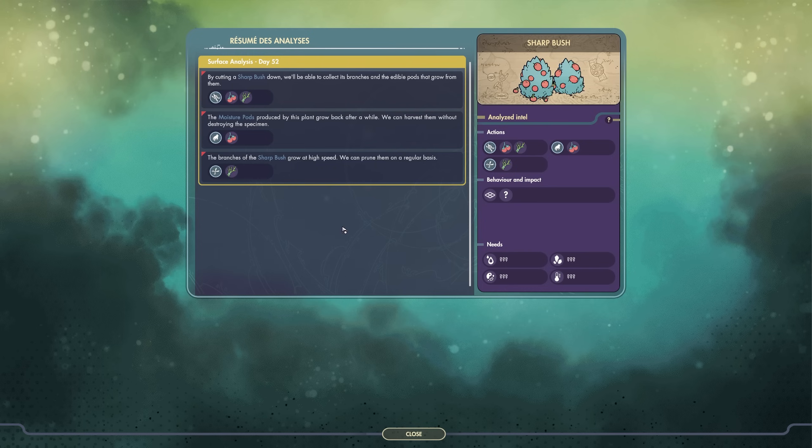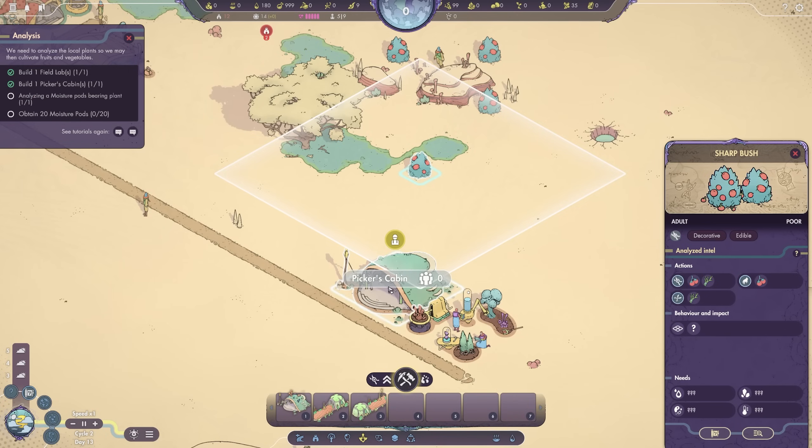So, for example, if I were to pick from the sharp bush, it would go to its beginning stages of life, take some time to grow to full size, and then I could pick it again for some additional moisture pods. Or I could switch — go from picking to pruning — and the next time around we'll get the sticks instead. Alternatively, I can simply withdraw it to get both of those resources; however, that destroys the source, so it will not go through its life cycle ever again — it's gone for good. So you have to pick and choose and decide: are you in an emergency situation where you need everything all at once, or are you willing to wait for a renewable source?